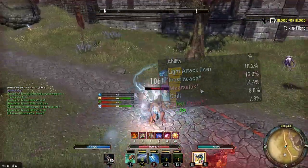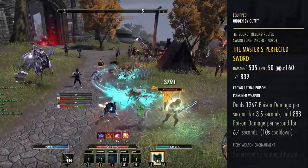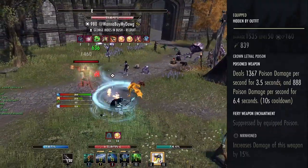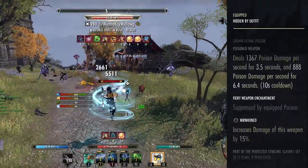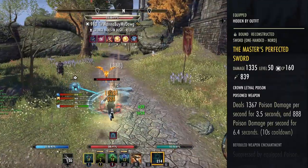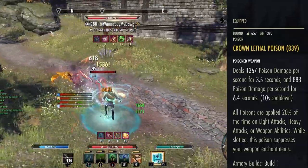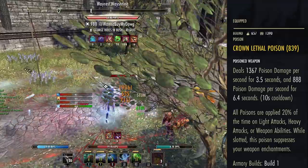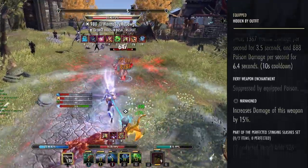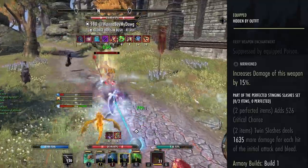The next set we're running is Master's Perfected Swords. Ideally you'll want Defending on both traits, but at the time I'm making this video I only have Defending on one and I don't have enough Transmute Stones. We're also using Poison weapons — this accounts for about 6% of your overall DPS and it's going to amplify one of the sets we'll cover in a moment. The perfected version gives a lot of spell and weapon crit, and the two-piece causes Twin Slashes to deal an additional 1,635 damage for each hit of the initial attack and also the bleed.